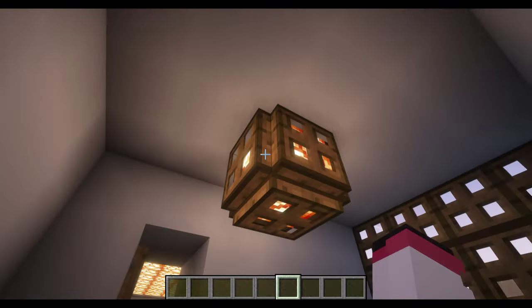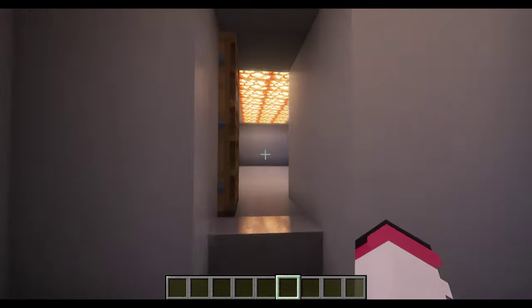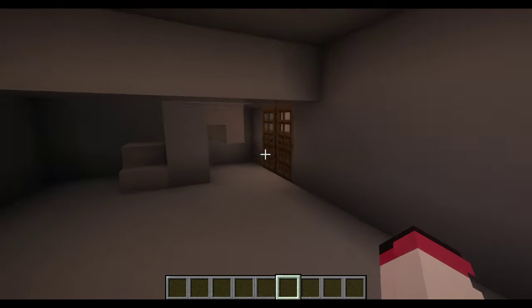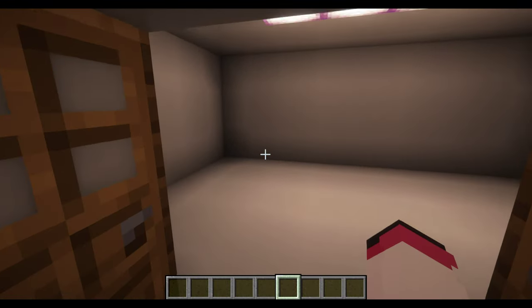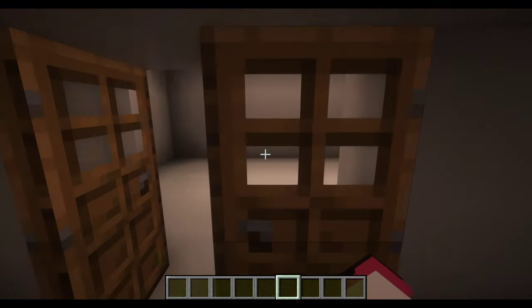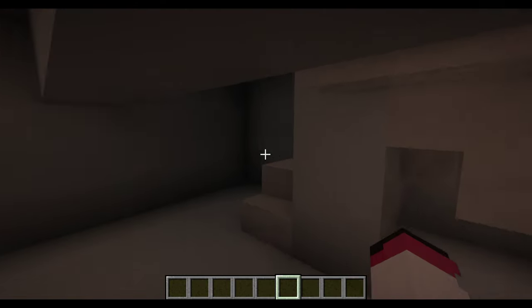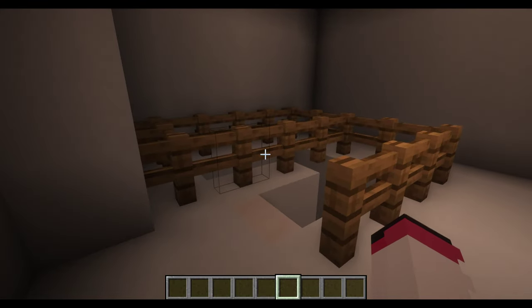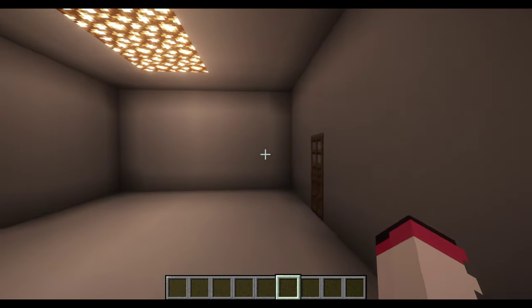So, this is a ramp. This is a cool garage, and we're going to see this. Yeah, this is a thing. Let's go up. Yeah, this is an app.